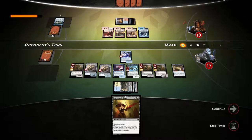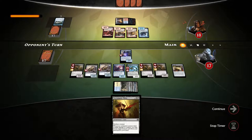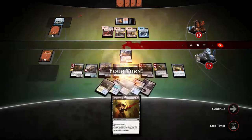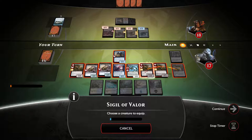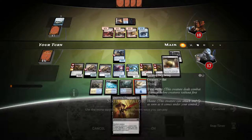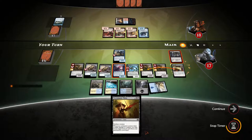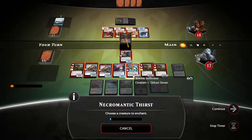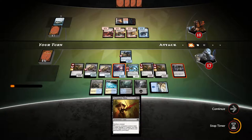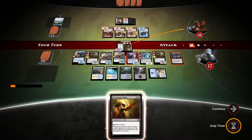Opponent's turn is almost over — I think he's just being bad mannered at this point. Turn expires. We draw into welding welds — let's equip it on the swiftwing. That's a land I'd like to use. I'll put necromantic thirst — do I want to do this yet? None of the creatures are dead really so I don't think so. I've revealed to our opponent I have necromantic thirst but I don't really care.